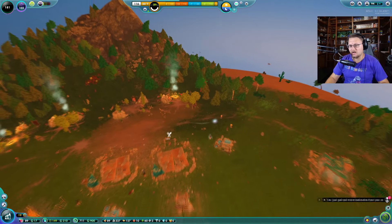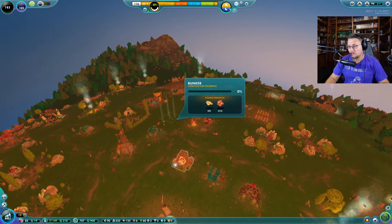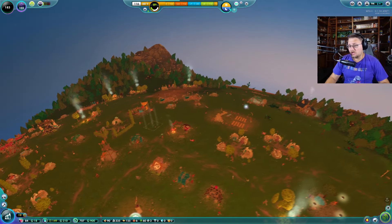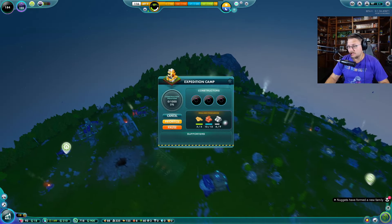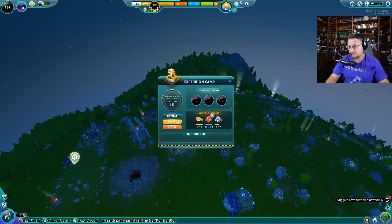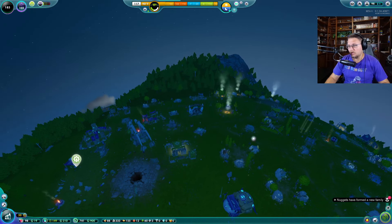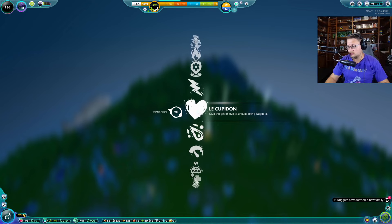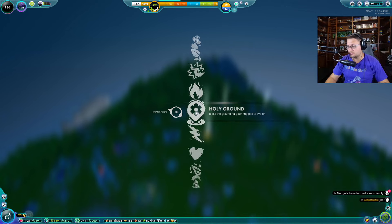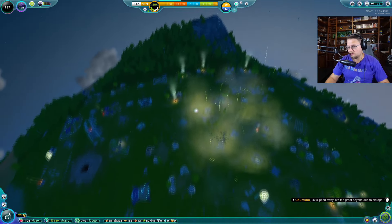No more infected zone. I don't even know if that even did anything — I was really worried about that volcano and nothing happened. Okay, well, I thought that was going to be a heck of a lot worse than it actually ended up. That was nothing — that was fine. Maybe I'll get some holy ground to my nuggets. Here you go, have a little bit of holy ground everyone, hopefully that makes you happy.